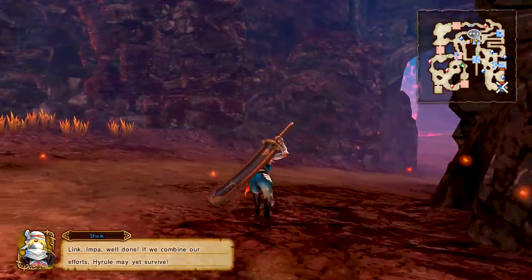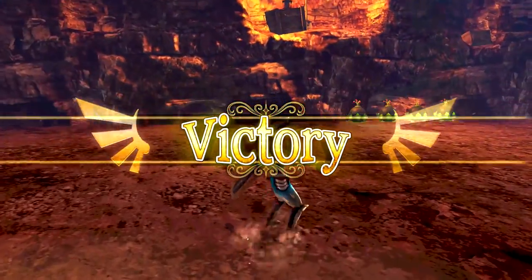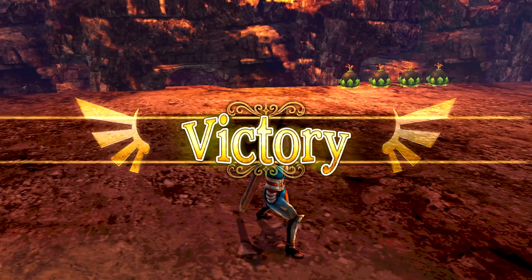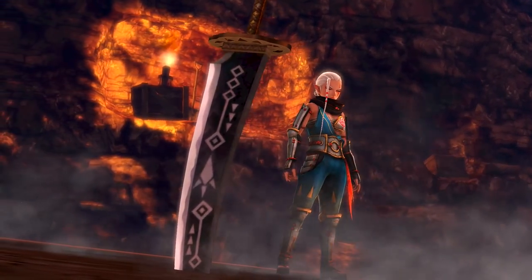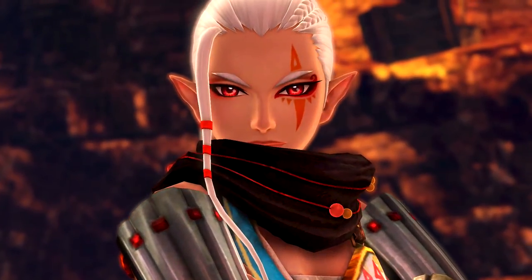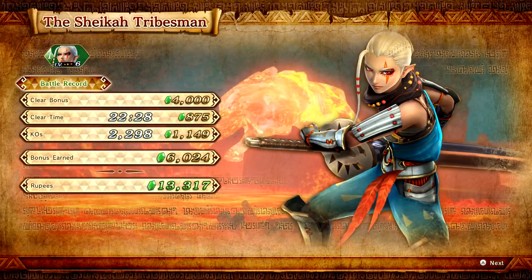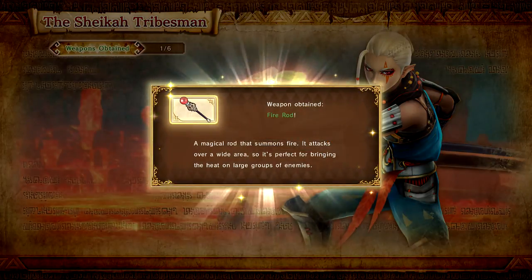There's no more enemies left — I think that's it. Link, Impa — well done. If we combine our efforts, Hyrule may yet survive. I did miss a heart piece — maybe it was in this room back here. That's at least another level done. I was really hoping I could get that one last heart piece for Impa — but maybe next time. She gets her own little victory pose. The Sheikah Tribesmen — done in 22 minutes but we had a full 60 minutes. It didn't feel like 20 — it felt much longer than that.